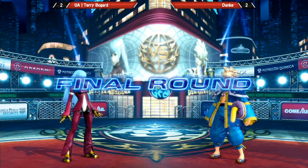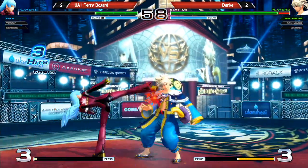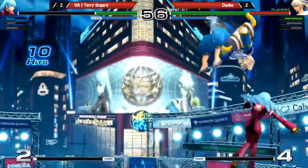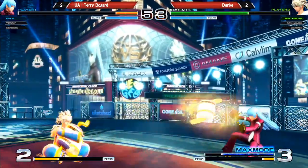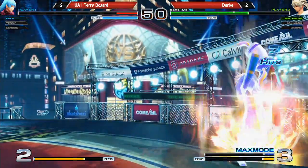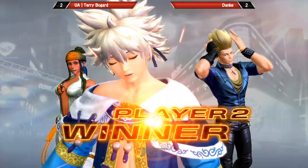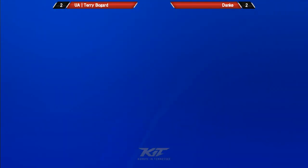Terry can make an amazing comeback right now, but it's no guarantee. Gets the punish — went for a rush punch, a little unsafe. Look at all that damage he ate for it. Nice flash kick — I like it. He's got a lot of meter to work with here. Danka moving on into grand finals. Terry Bogard sent to losers finals.